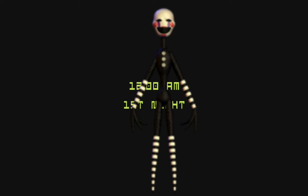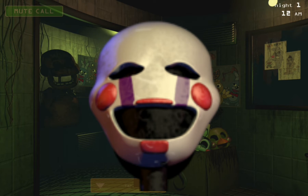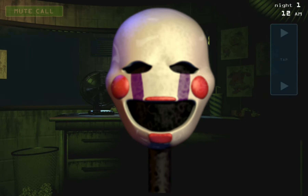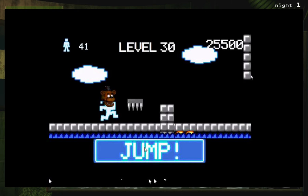Found in the game files, there are a lot of leftovers of the Puppet's sprites from the second game, including its hallucination renders and the unused close-up image. The sprites can also be found in the troll game's files.